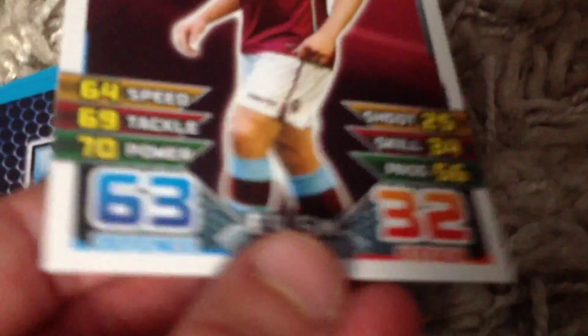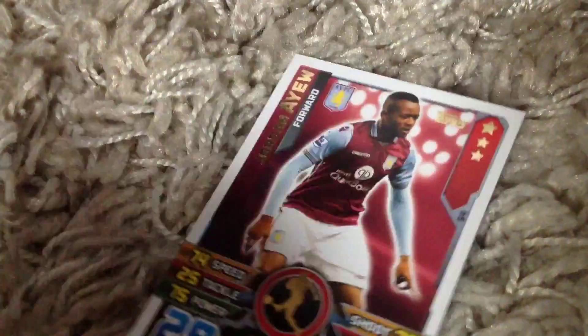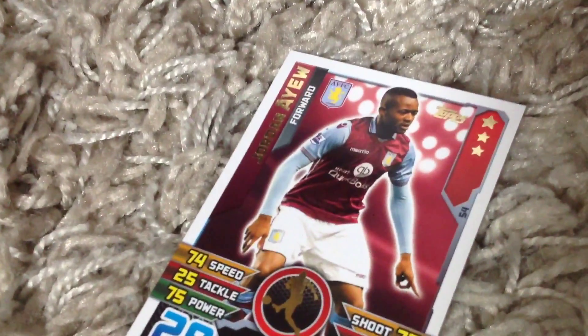Let's have a look at it. We've got Alan Hutton, base card from Aston Villa — 66 defence and 49 attack. Clark, base card, 63 defence, which is one of my lucky numbers. Then we do have the Guzan, which is lovely — goalkeeper, one attack, third syndrome defence.